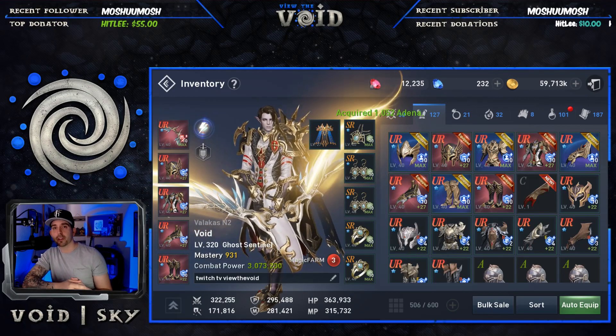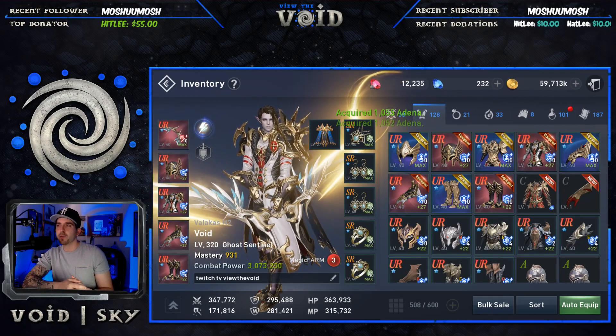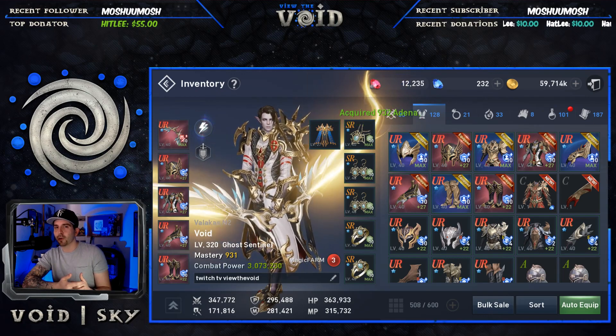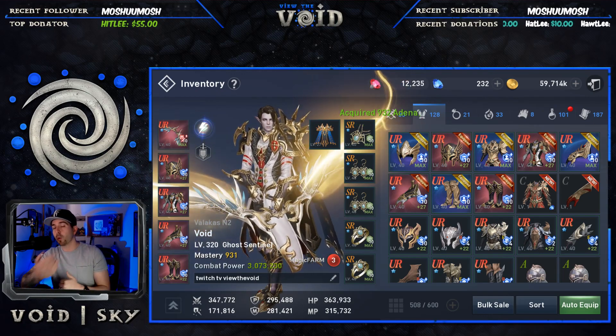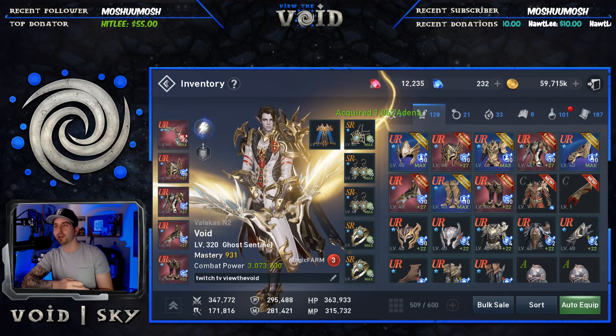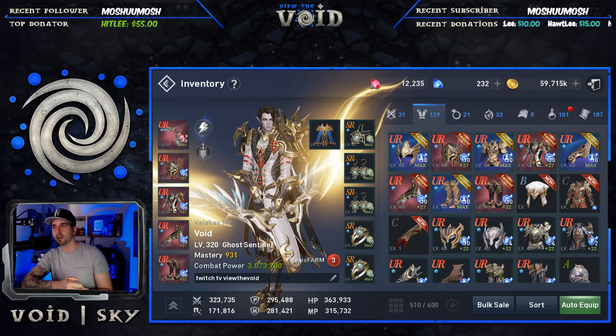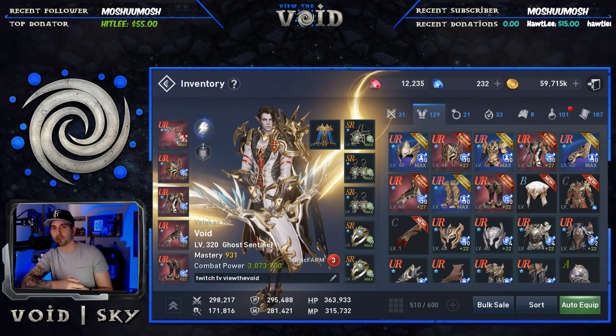So there it is — I hope that was helpful showing every possible variation for every item. If you have any stipulations or want to debate whether one stat is better than another, I'd be happy to engage in the comments below. Leave something down there and give me your thoughts if you disagree or have any constructive criticism.